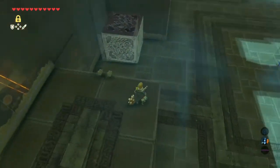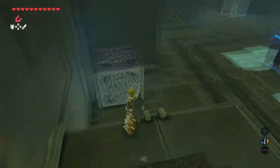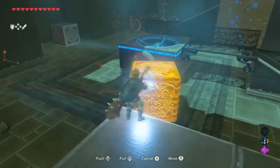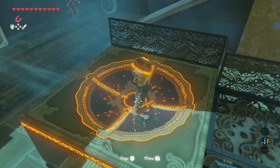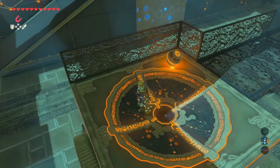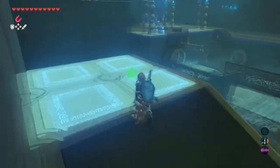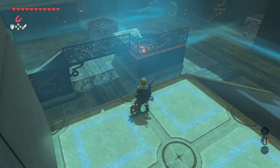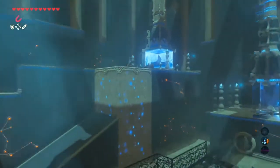The easy way to do this: get a disc, jump, pull the ball out, set the ball, and then come here. It should eventually roll itself in. Ta-da! Easy shrine.